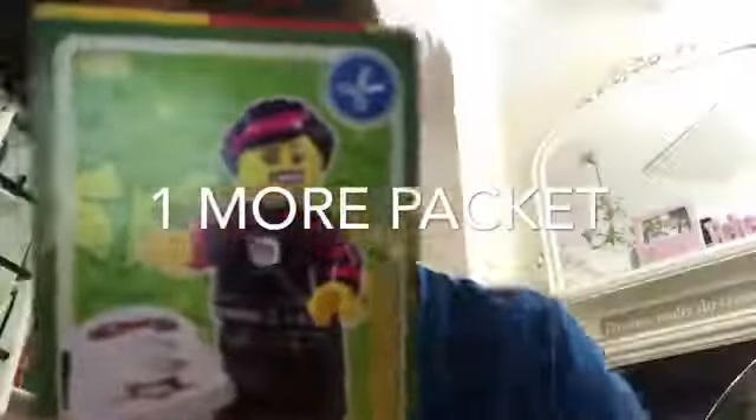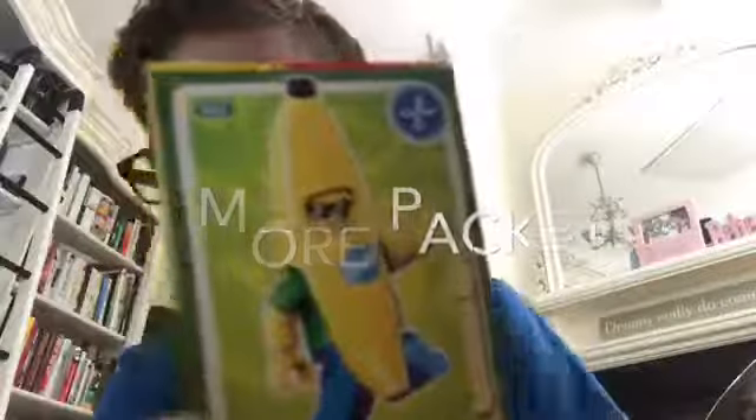A hot air balloon create card, and then another create card with letters. LEGO's favorite letter must be E and favorite color green. Then fisherman again, mummy, pirate captain, alien trooper, skater girl, banana man, and water lily flower.